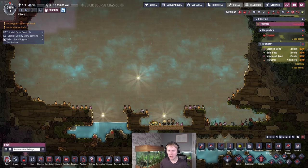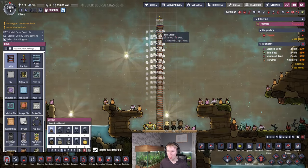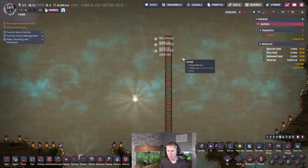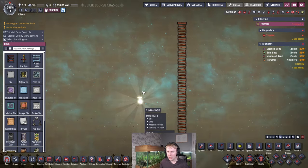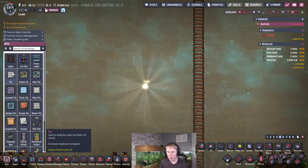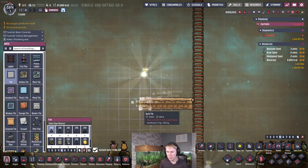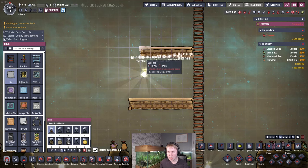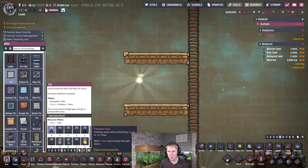Let's start off by just building the initial ranch for the shine bug breeding. We'll just build a ladder going up here — this follows the normal four-tile height room structure, built around this shine bug. It doesn't really matter what you build these out of. The shine bugs are going to be fine at room temperature, so you can just start building this immediately out of whatever materials you have.